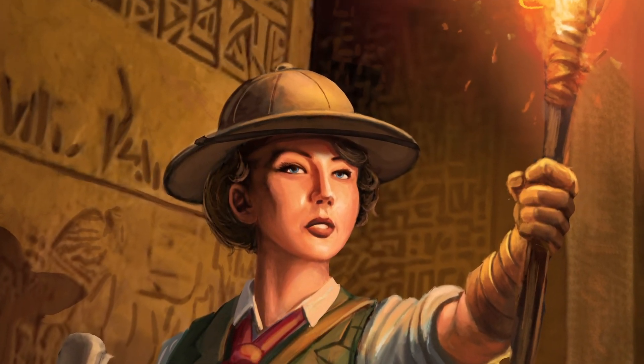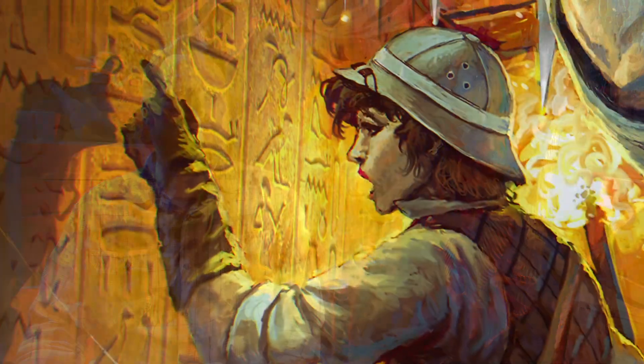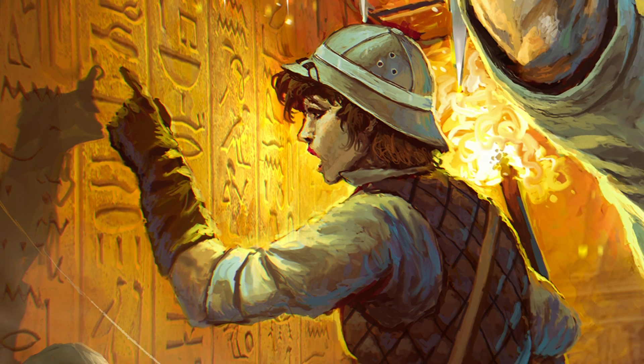The Archaeologist is the expedition leader, and she's the one who's actually brought all the heroes together to go on this adventure. Thanks to her Digging for the Truth ability, the Archaeologist finds a lot more artifacts than other heroes.